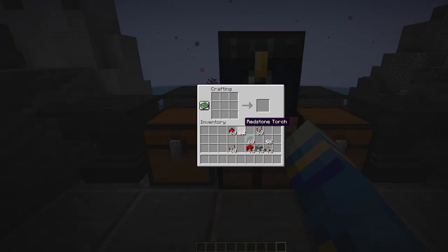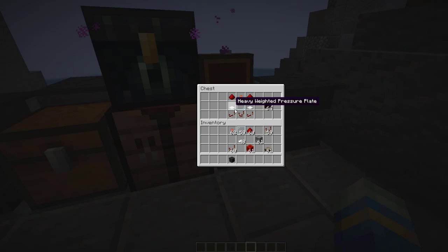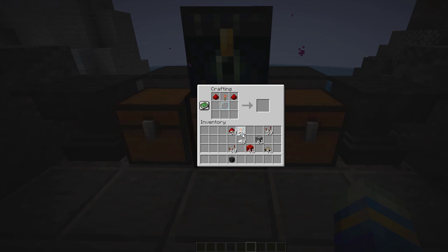Now let's go ahead and start using it. The first thing you want to do is craft a camera. The way we do this is: a block of redstone at the top, heavy weighted pressure plates dotted around it, one glass pane, one dispenser, one redstone comparator, and one daylight detector. That's going to give you one camera.